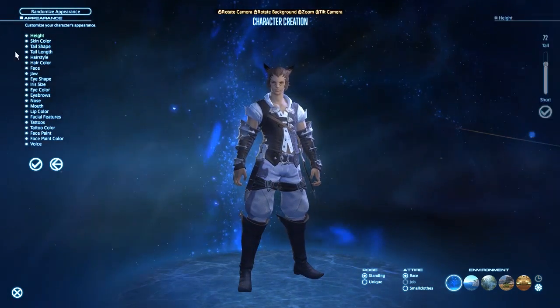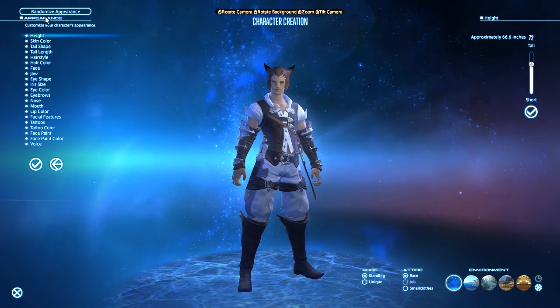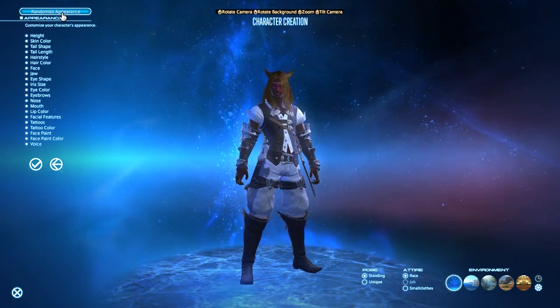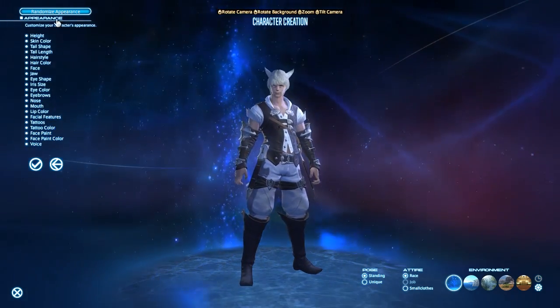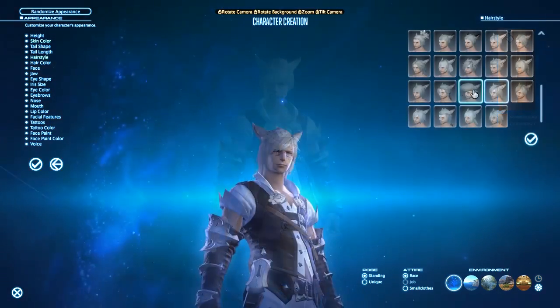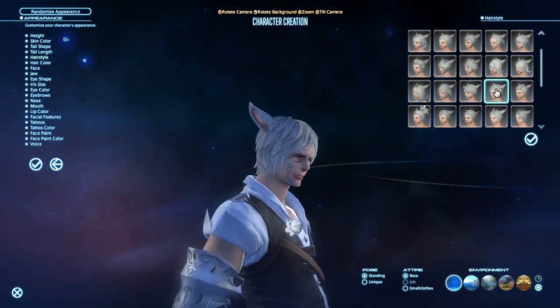The character customization options are about what you would expect out of any modern RPG — the ability to customize hair styles, nose length, things of that nature, as well as what your tail looks like. Assuming you choose to create your character from scratch rather than randomly generating the appearance, I would say the process of creating your character will take around 10 minutes, give or take.